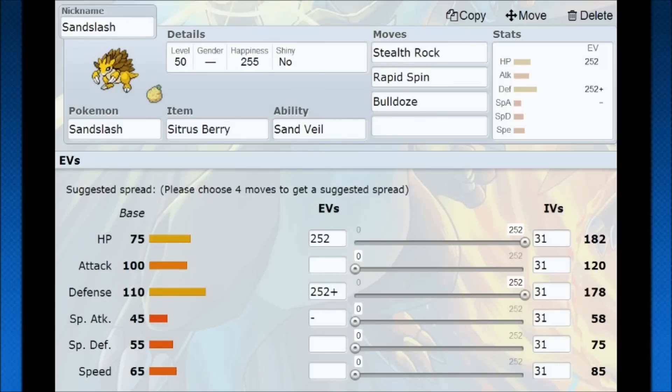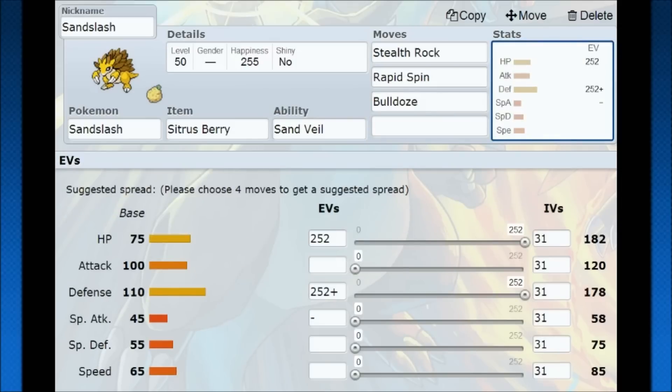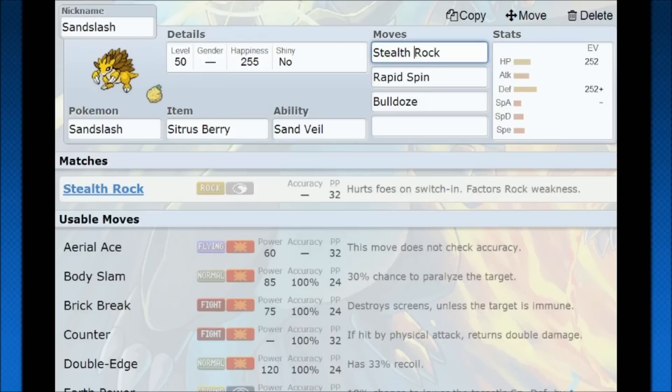Over here we also have a strategy that can use Sand Veil or Sand Rush but doesn't really need Sandstorm to be super effective. It's a standard utility tank: give it a Sitrus Berry to keep it around, use it to set up Stealth Rocks, Rapid Spin away problems. Instead of going for offensive bulk, just use Bulldoze — it lowers your opponent's speed by one, which is either going to force a switch or set you up for the next Pokemon. That's a decent rotation.